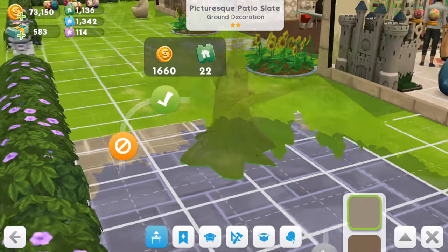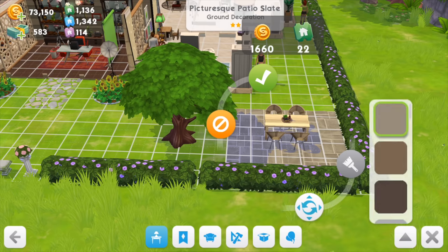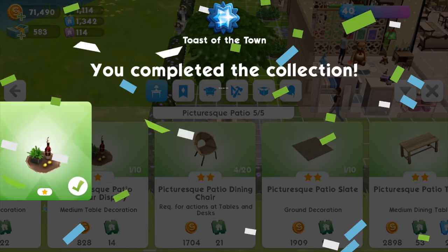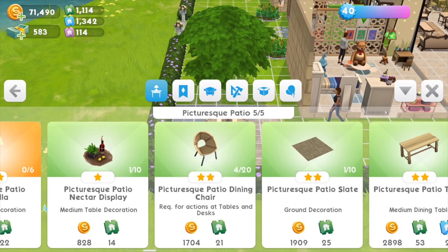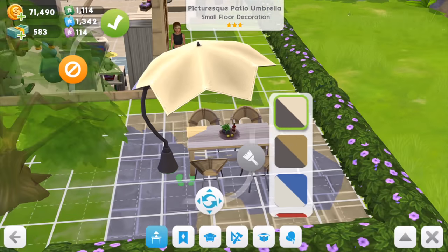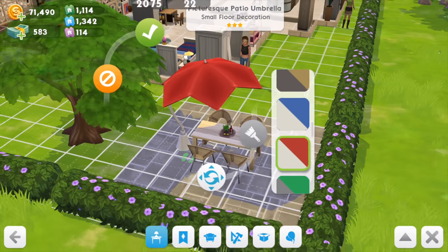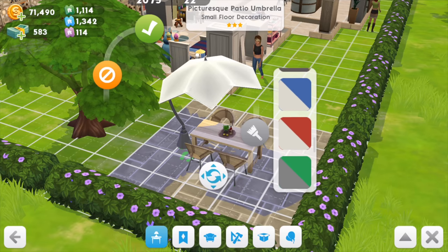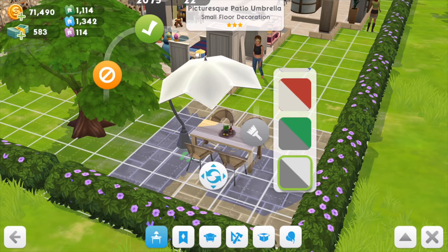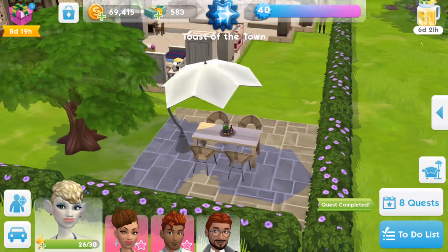The patio slate is a large piece — I'll figure out a better location later, but for now it's in this corner. We've completed the collection and now we can get the lovely umbrella — and it doesn't cost cash, that's nice. There are a few colors; I typically like patio umbrellas in white as it repels the heat. That color looks really nice.